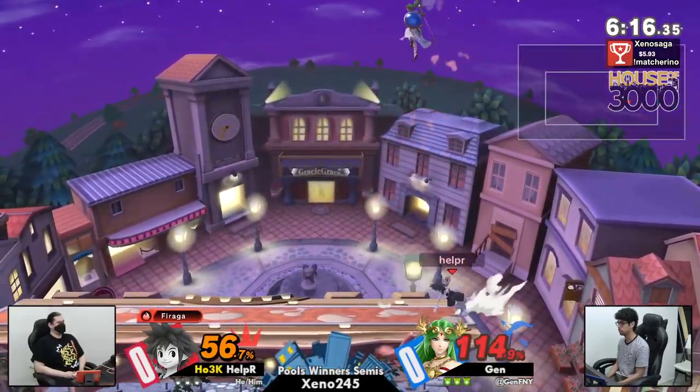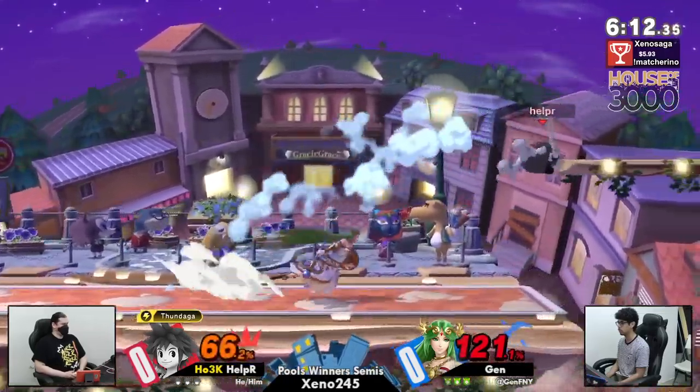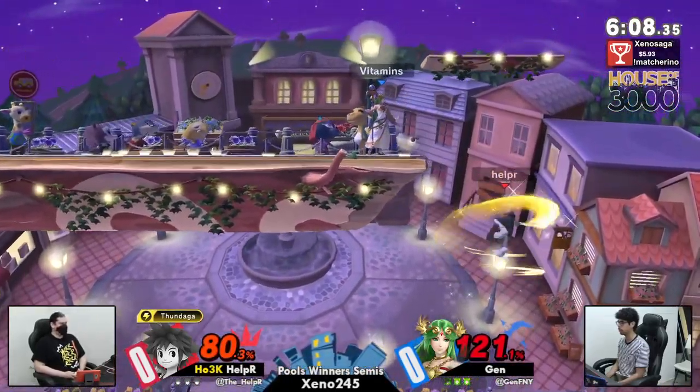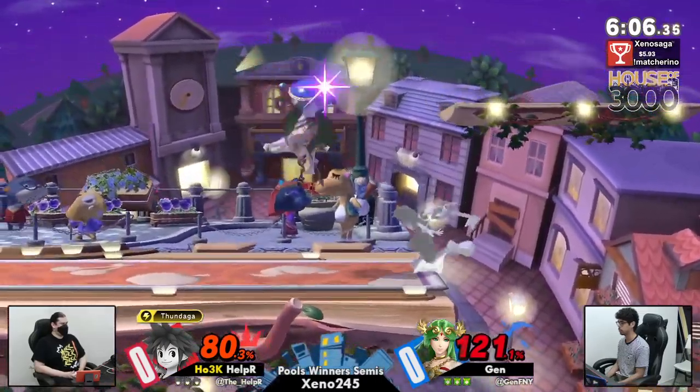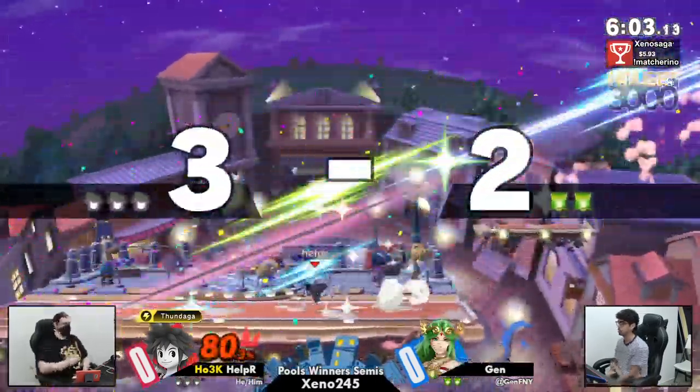Helper just enjoying some stage control right now, just running back and forth, baiting out the auto-reticle. Ooh, I love the idea right there — casting at the absolute latest on that landing hover. Jen not able to go super-duper deep, as Sora absolutely has the ability to go— I think you're dead? Yeah, you're super dead, absolutely.